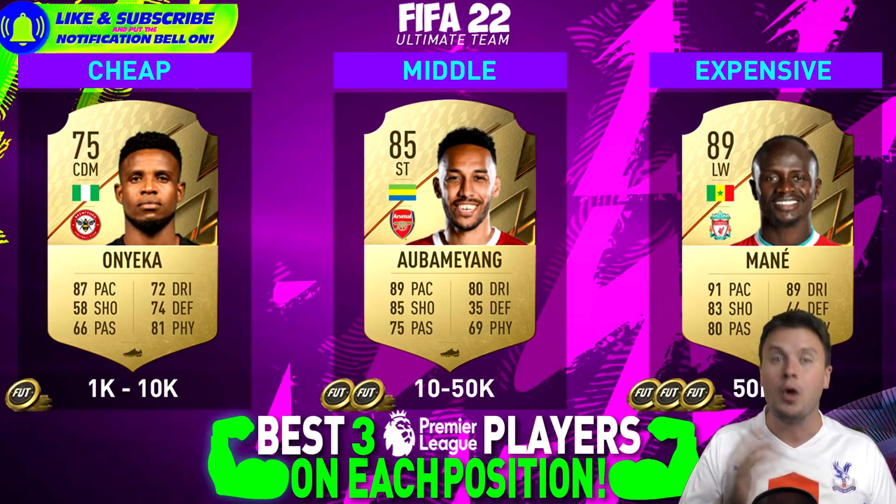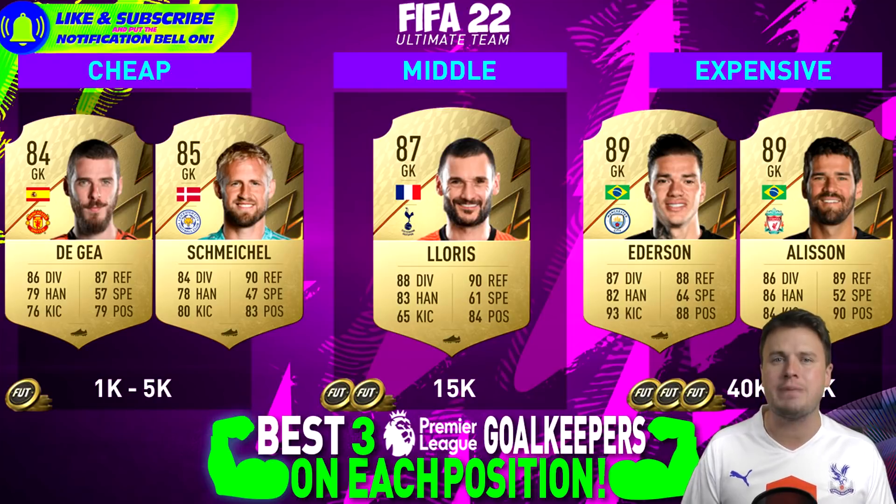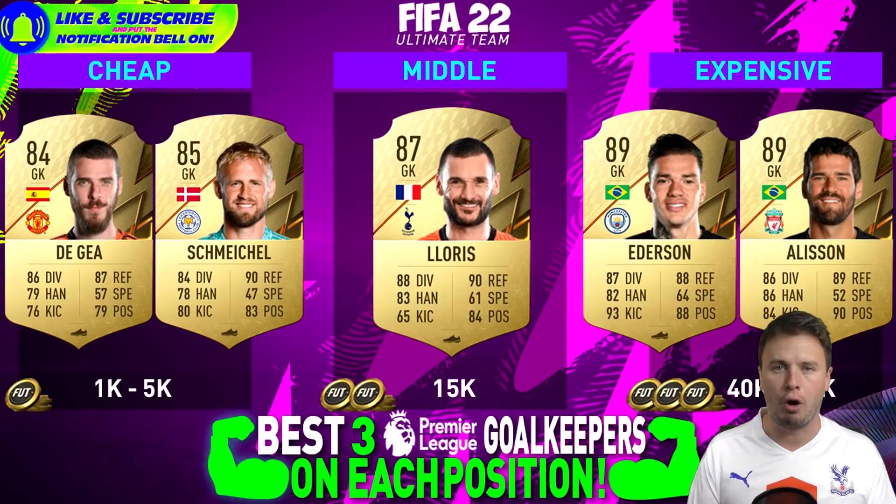Let's get the show on the road with the goalies. As you will see with every single position, we're going for cheap, middle, and expensive. The price tag for cheap is between 1 to 5k, or sometimes between 1 and 10k. For the middle price range, it switches depending on the position. What's most important for a goalkeeper? Reflexes and diving — that's the most important part — plus positioning. Handling is a big plus, of course. Kicking and speed are not super important.